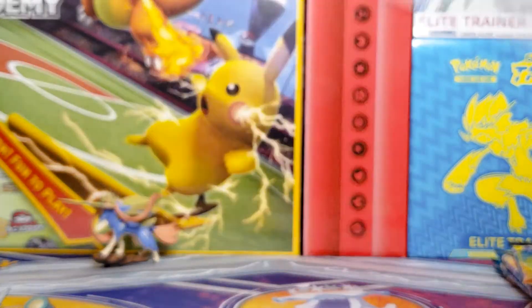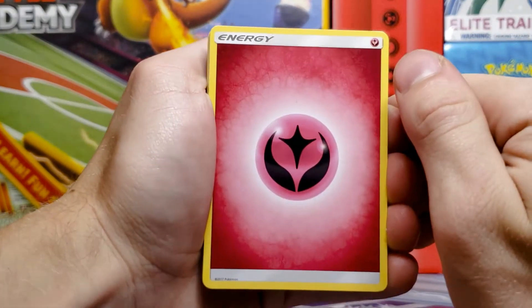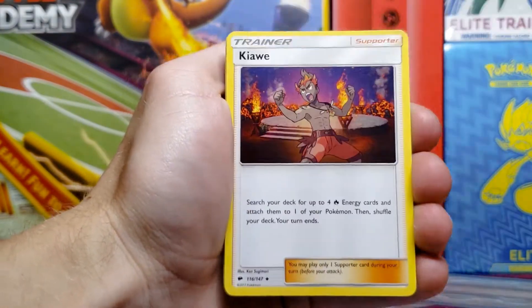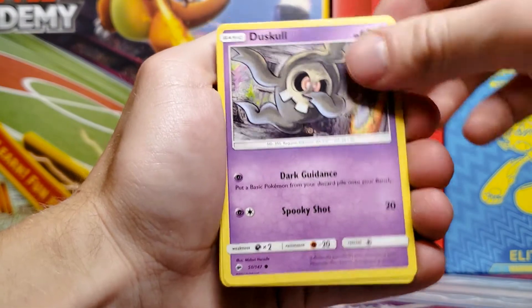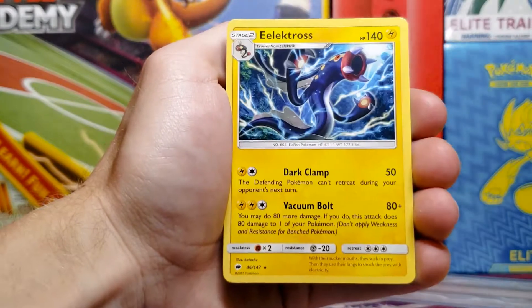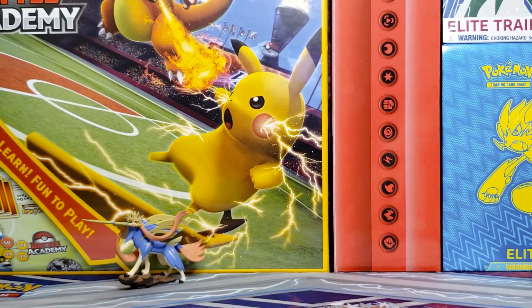There's the code card from Burning Shadows — another chance to pull a Charizard before we get to the actual Darkness Ablaze set. We got Fairy type energy, Heatmor, Simisear, Bewear, Charmander, Morelull, Espurr, Duskull, Oddish, Crabrawler reverse holo just a common, and an Electross non-holo rare. Nothing too crazy so far.